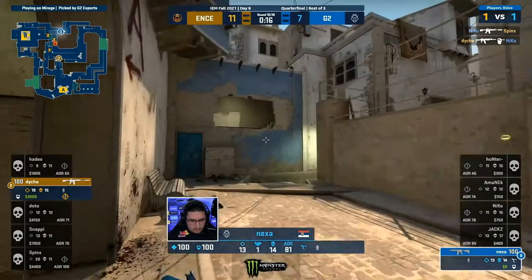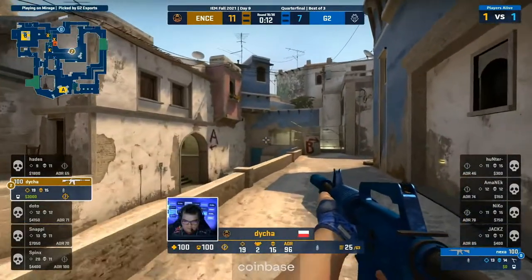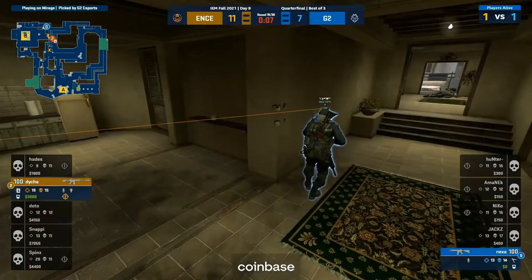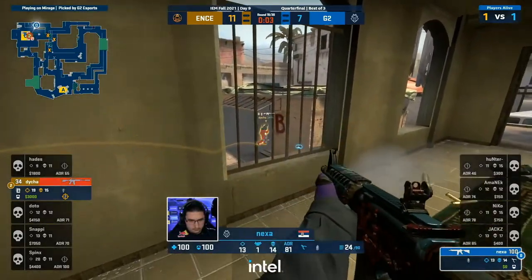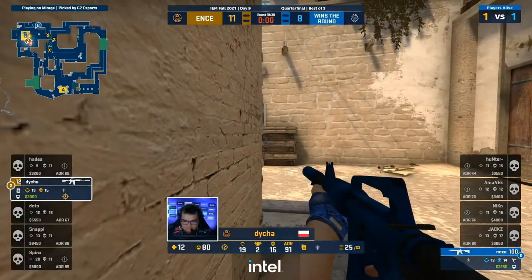Diha up against Nexa in the clutch. Now, the bomb was short-sighted, so he has to plant B. So Nexa's in a perfect position to deal with this now. Yeah, it's just the denial — unless Diha's brave enough to fake, he hasn't got time. No time — Nexa needs to live. Oh — nicely. Okay, don't die Nexa, hold on to that rifle if you can. Danger right there.